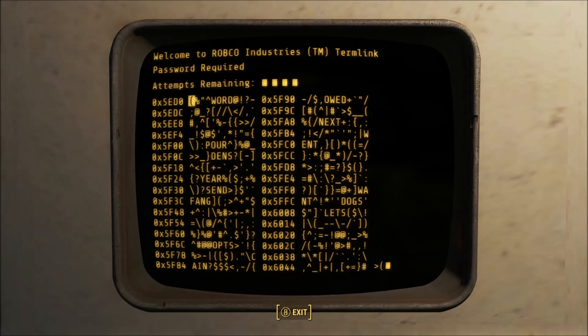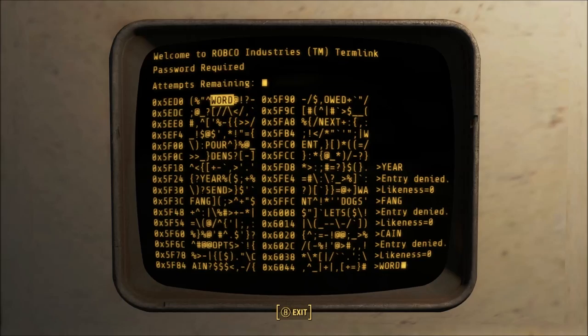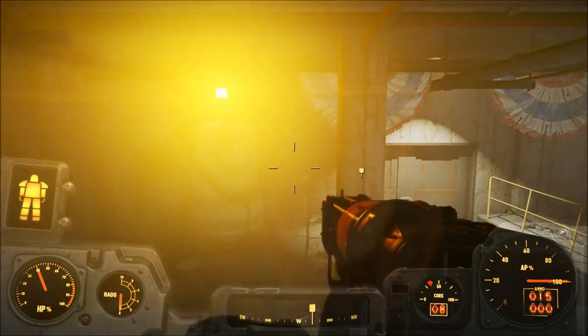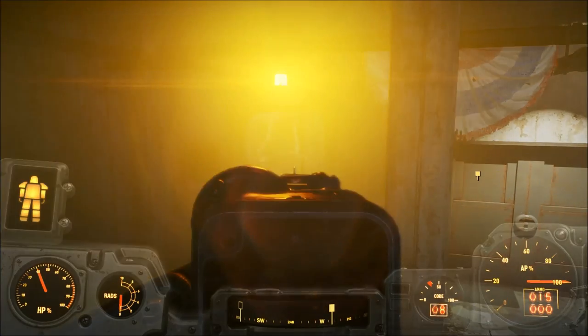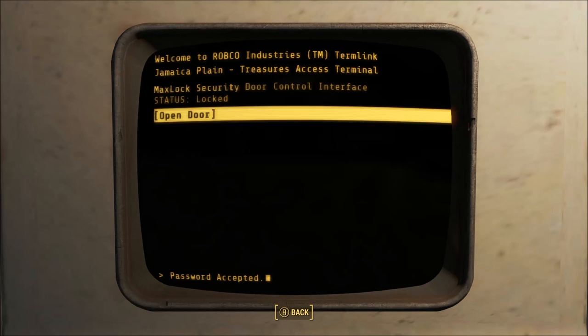I'm going to hack this terminal — this is the second part of the security. I'm going to fail this, so I'll have to fight these protectrons. These protectrons are tough; I'm level 20 and they gave me some trouble, so just be aware of that. I had the Righteous Authority laser rifle and then pulled out a plasma pistol to kill them, though I cut that out to save time. Now I'm going to finally pass the terminal.